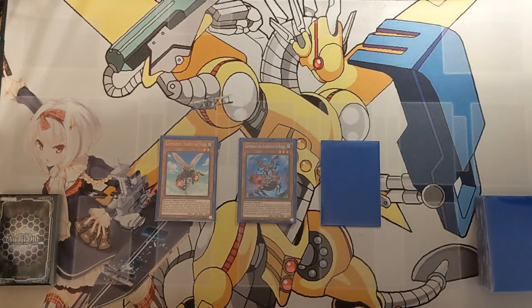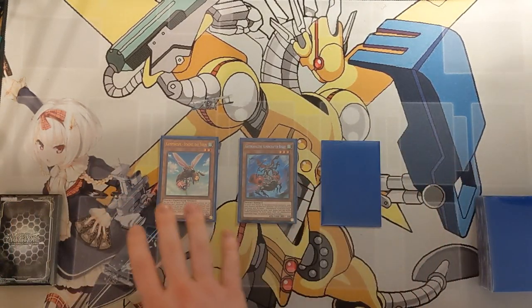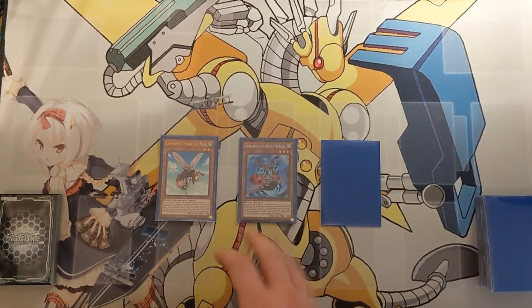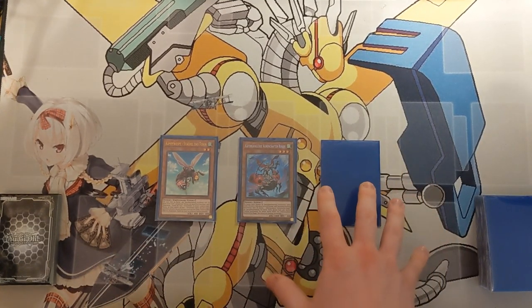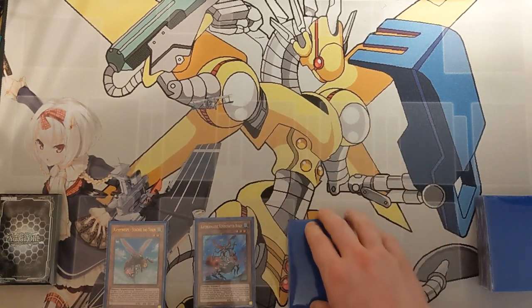The first combo line we will be taking a look at is kind of the optimal: you opened Sting and Scout Buggy, which are your main combo enablers, plus a discard — which we'll put right down here, since this is the hand we are working with.